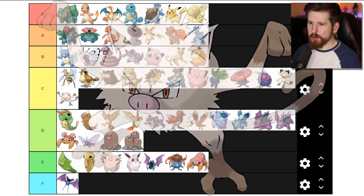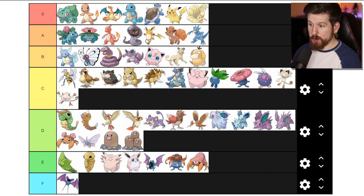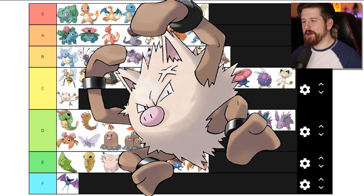Mankey is a boilerplate Pokemon - an angry monkey, C tier. However when he gains boxing gloves and becomes Primeape, I believe he moves to B tier. I do like me a Primeape. Primeape is an angrier Mankey and I like the angry Pokemon as long as the anger is part of their personality. Primeape is angry at the world, feels he's been treated unfairly his entire life. The world's been out to get him and now he's out to get the world. I appreciate that about him - I respect it.